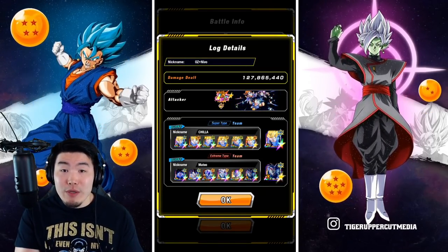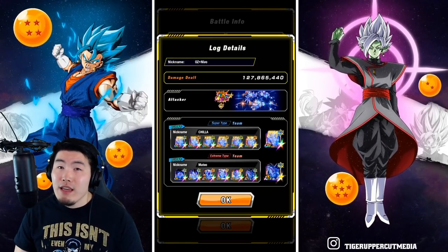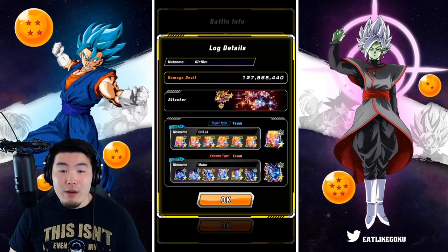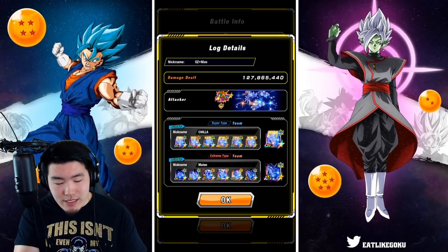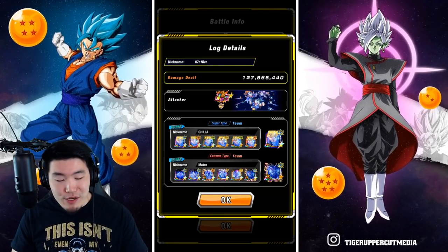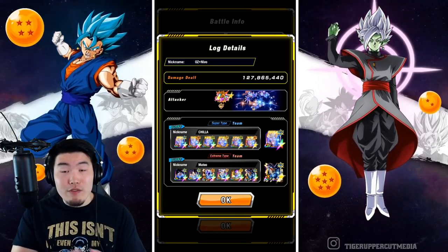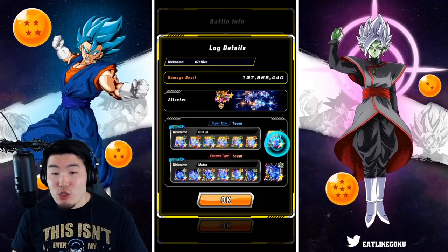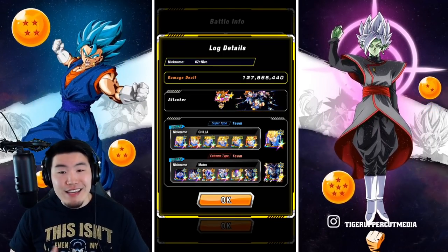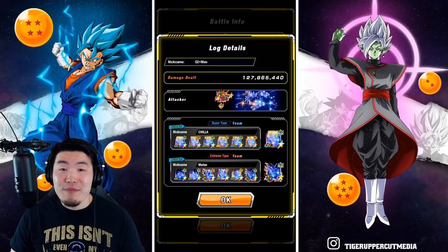Most people will be using the GT Trio as the attacker. I have seen some pretty good scores set with LR Super Saiyan 4 Goku, or SDR Super Saiyan 4 Goku as the attacker. Obviously there are a few different options, but a lot of people are doing like full Trunks teams, or mostly Trunks with a few Gokus, and then a Trunks as the connector, and for the extreme side LR Baby as the connector, a couple of Friezas, a couple of Babies, and a couple of Vegetas.